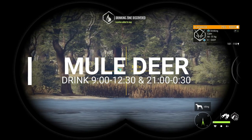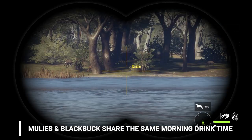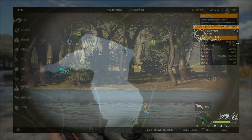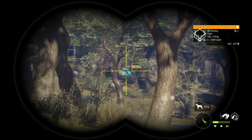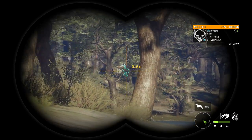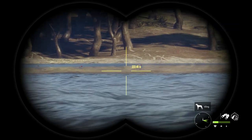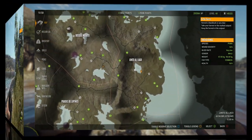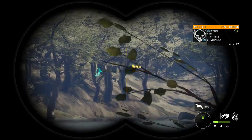Next up are muleys. Muleys drink from 9 until 12 or 12:30 in the morning, and again in the evening. I prefer hunting them in the morning because evenings get quite foggy and dark. You can also hunt them from 21:00 until midnight or 12:30. I found two drink zones around Seahorse Lake. Acorn Lake is one of my favorites for muleys - I've seen several diamonds shot there. You'll also find water buffalo and red deer around Acorn Lake.